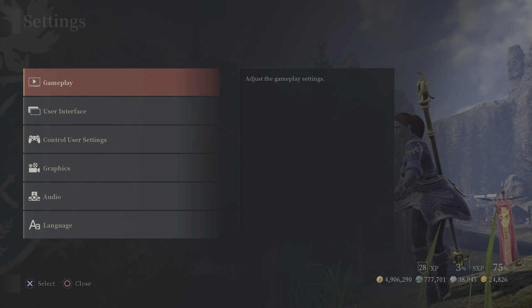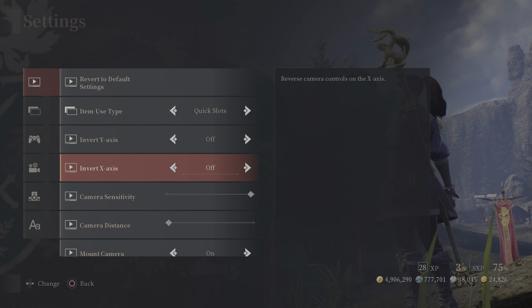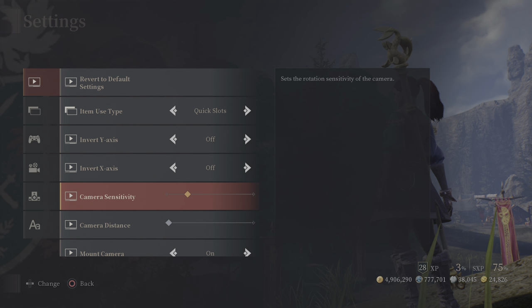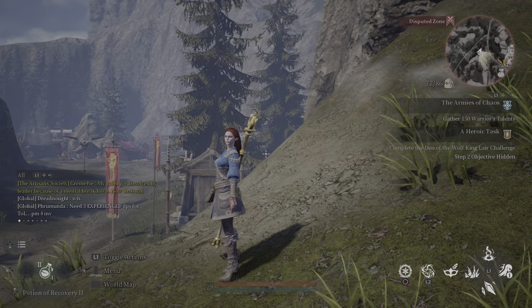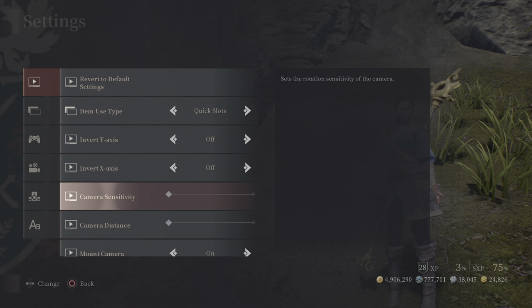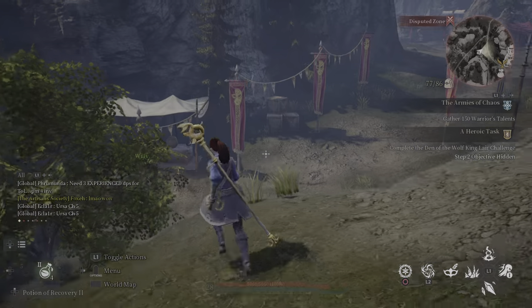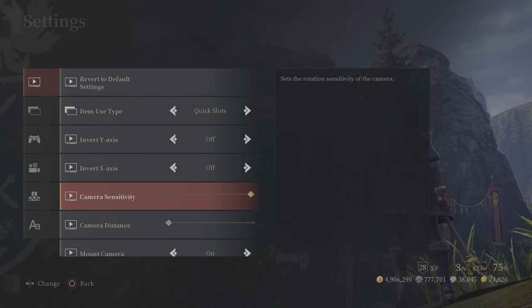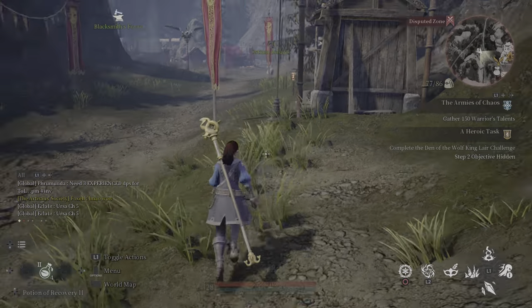I'm going to switch back to Quick Slots since that's what I prefer. The next setting is Invert Y-Axis and X-Axis — that just reverses your camera controls. Camera Sensitivity controls how fast the camera moves. With it all the way down, it's very slow. Halfway is a bit better. I personally like it all the way up so I can be quick with my actions.